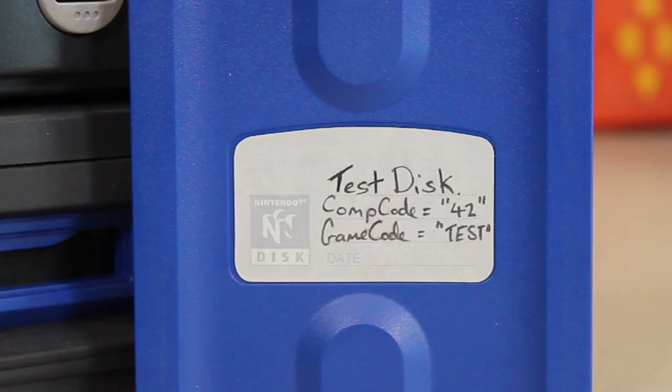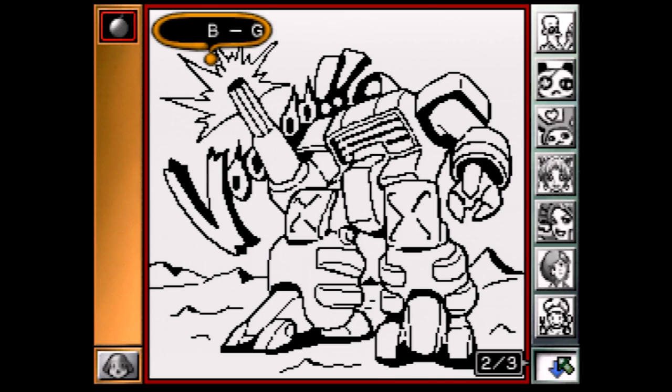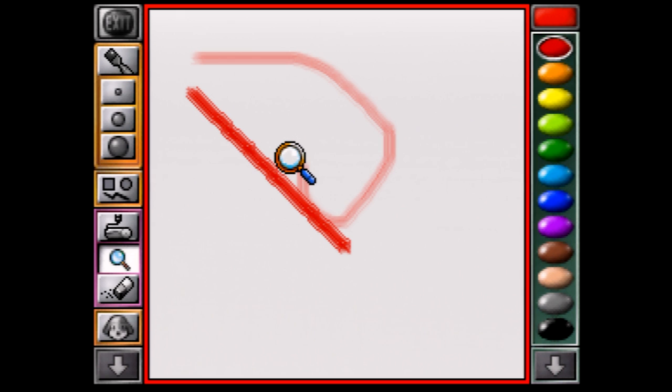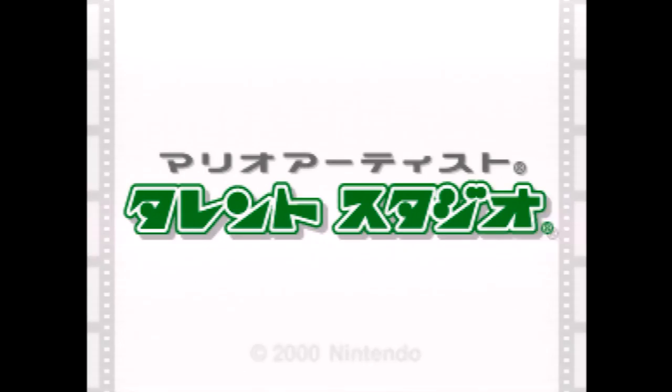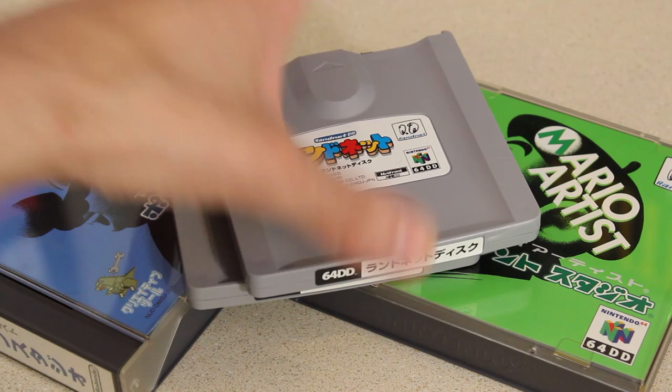For anyone unfamiliar, Mario Artist Paint Studio is not just a sequel — or spiritual sequel — to the Mario Paint game for the Super Nintendo. It is also one part in a three-part set of Mario Artist Studio games for the 64 disc drive. There's Mario Artist Paint Studio, Mario Town Studio, Mario Polygon Studio, and also a fourth disc — a piece of software known as Mario Artist Communication Kit, which was used to swap data through the games as well as upload the player's creations to the RandNet internet service.